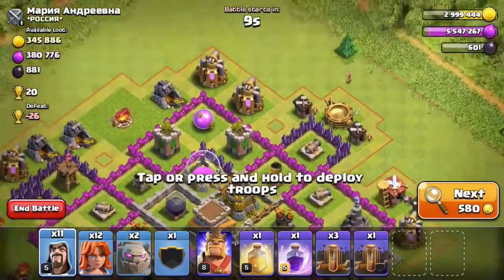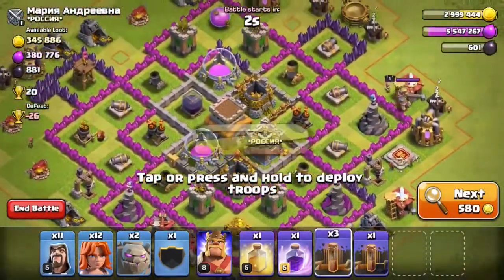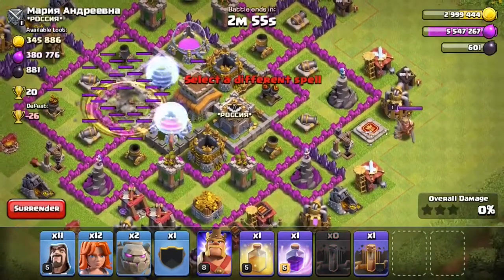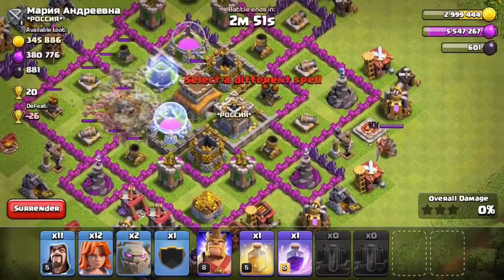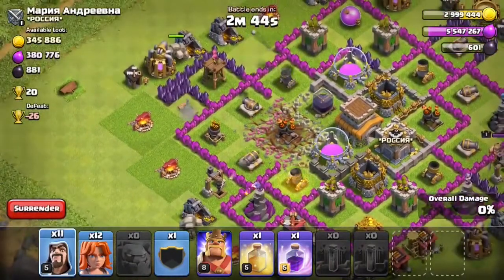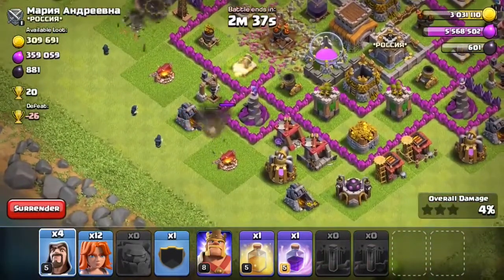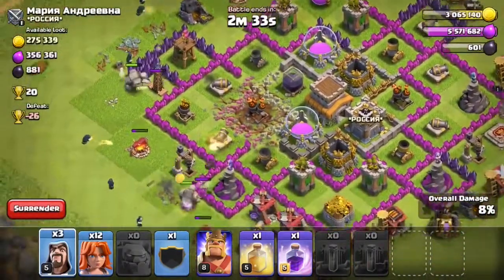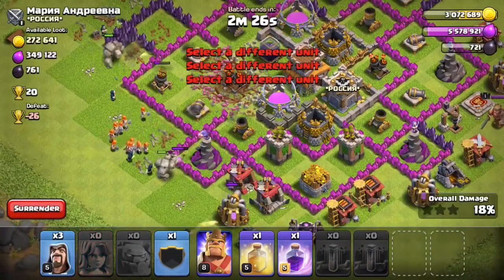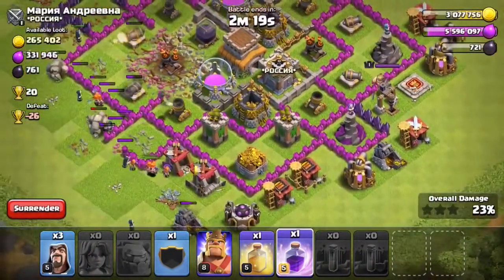What you want to do when you see a townhall 8 you want to hit in the higher leagues: get your earthquakes right into the core where the town hall is, so like right here — you can open up all of that. Then place your golem here to distract the defenses, place your wizards out and about to create a big funnel for your valks to go in. I'm clearing that gold storage so my valks will lock onto the dark elixir.